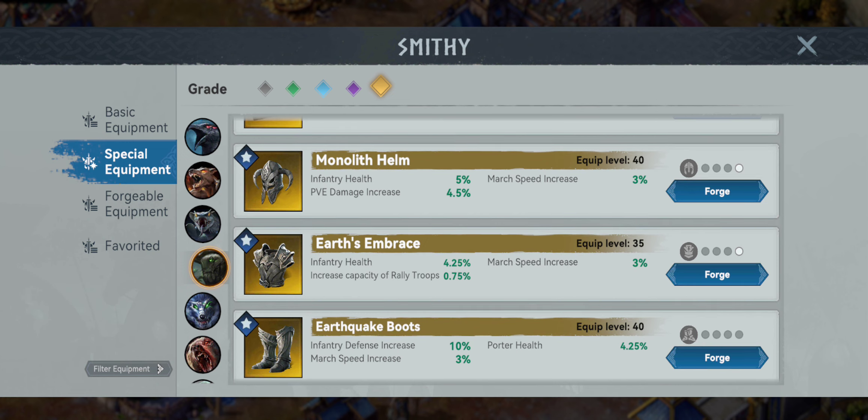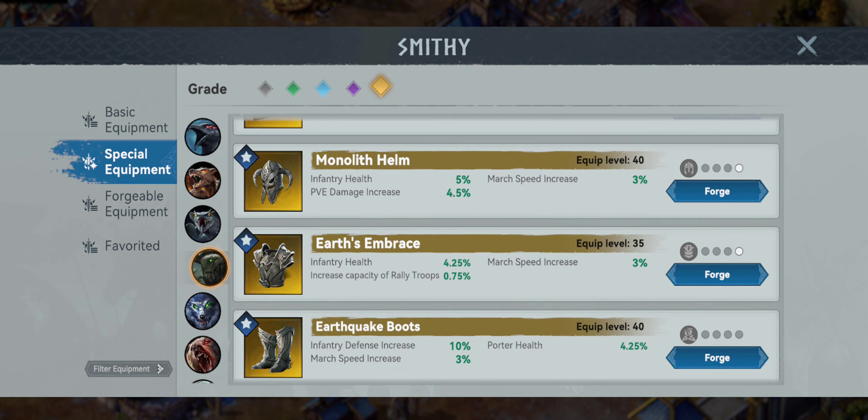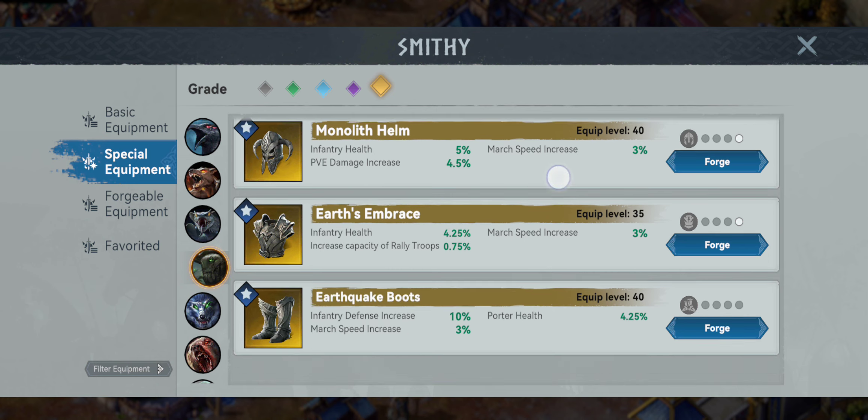The Stone Golem armor might just be what you want for a lazy default setup that's well rounded. When you get into really high levels of play, that's when you're going to want to go with the PvP build I showed before. Things will continue to get tweaked as we continue to progress in our knowledge of the game.